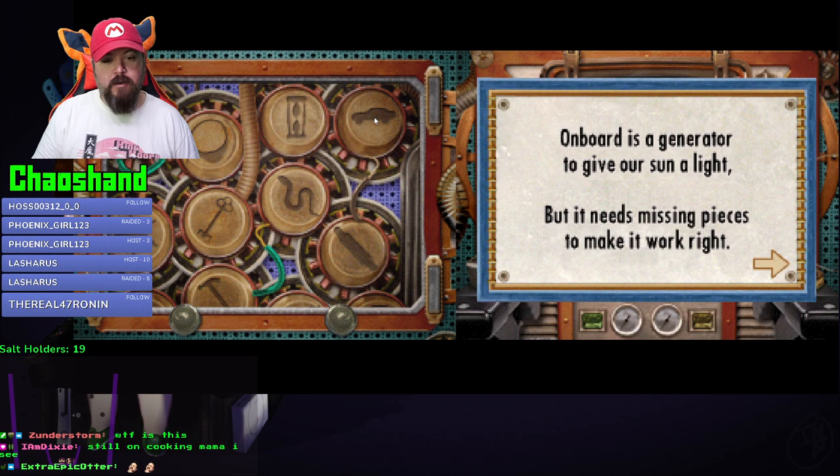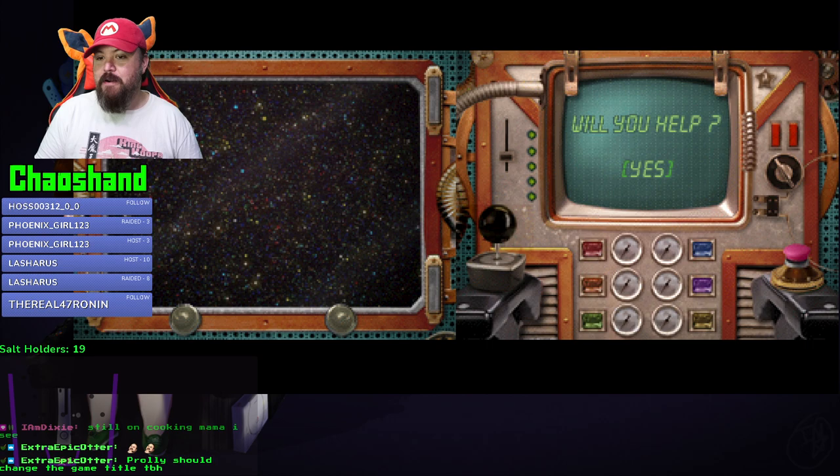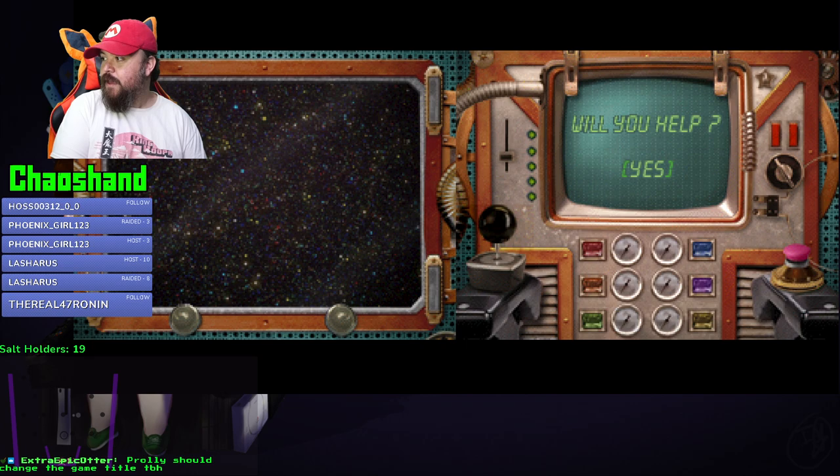It's missing pieces - snake, hourglass, car, shadowy figure, cryptid, key, puzzle, star, hammer. If you collect all the pieces to refire the sun, you'll save the universe. Will you help? I don't know if that's even possible - where's the 'no' option? Where I just say, nope, you're on your own?